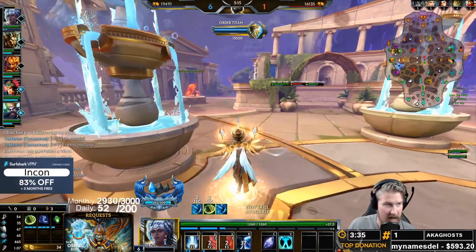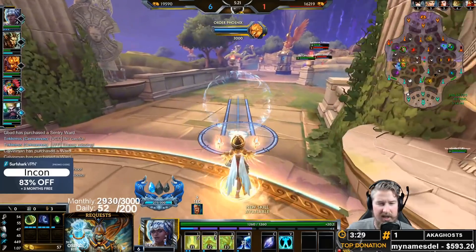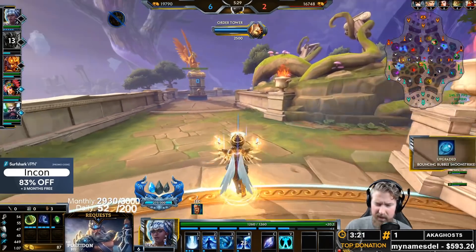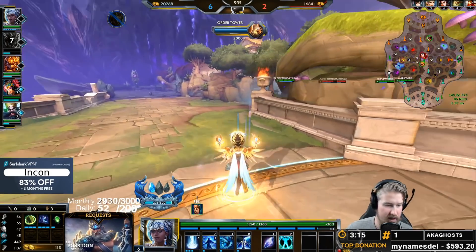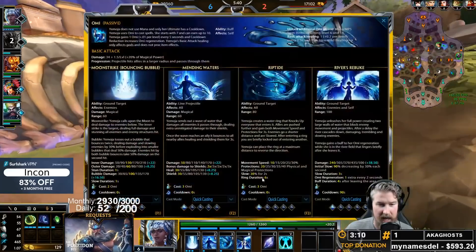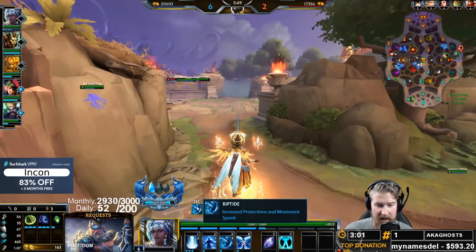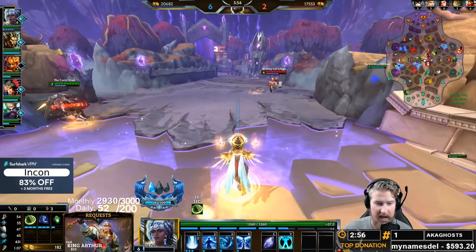Our third ability is Riptide. This also has two effects depending on how far you throw it out. There is a first portion of the targeting bar, and at the very end there is a second portion where it switches. When you throw down this ability in the blue portion, it is going to launch you forward. Allies can go through this as well as yourself — you fly through the air and gain movement speed as well as physical and magical protections. This ring will last for six seconds.